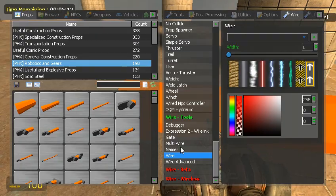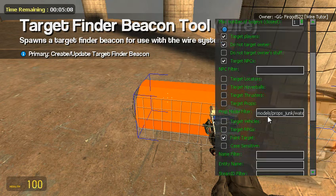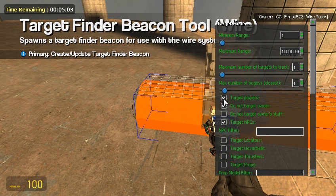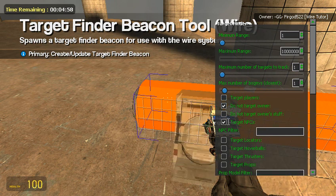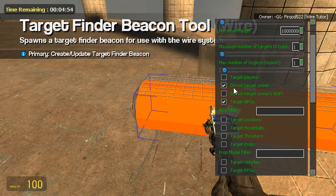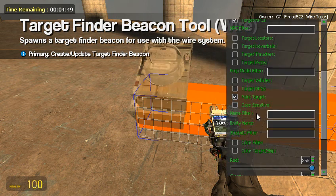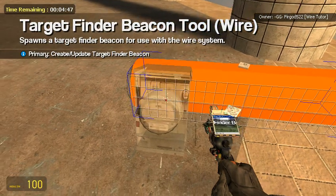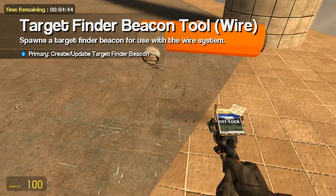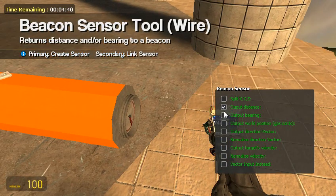We've got a lot of inputs and outputs now, so we're going to need a target finder. I'm not going to make it target props. Target players — but you might want to make it target players or something. Do not target owner — it's not going to target me anyway, so I'll take that off.